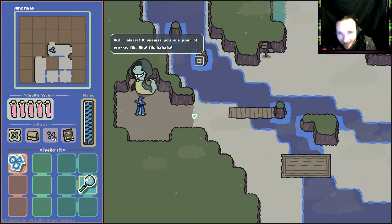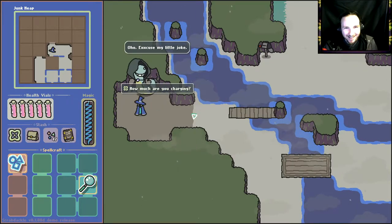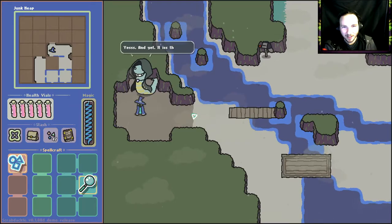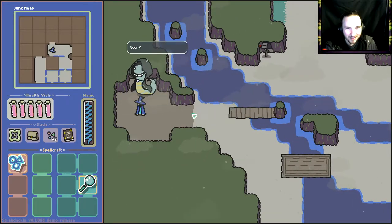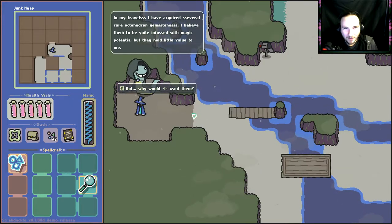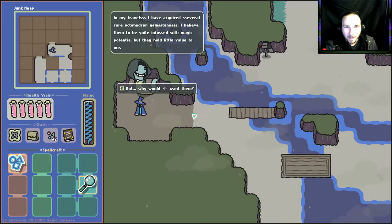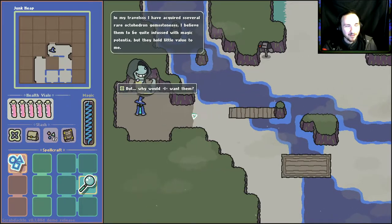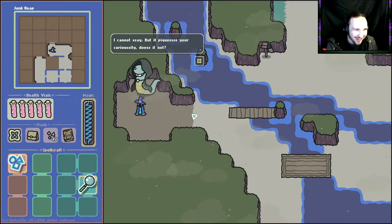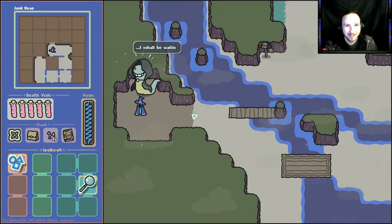Sweet — I wonder what it is. But alas, it seems you are poor of purse. Excuse my little joke. How much are you charging? 200 bits. I am poor of purse — that's ridiculous. And yet it is the cost. So will you buy? The fee for my travels — I have acquired several rare octahedron gemstones, quite infused with magic potentia, but they hold little value to me. Octahedron gemstones — that sounds really cool! Why would I want them? I cannot say, but it bequeaths your curiosity. So will you buy?